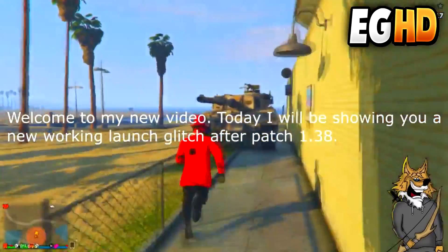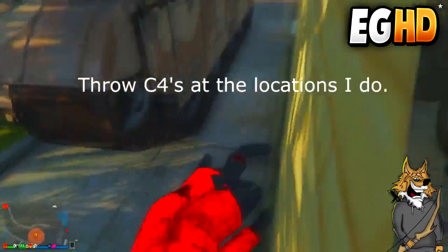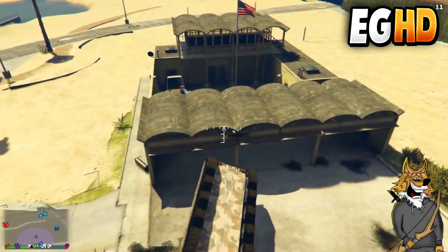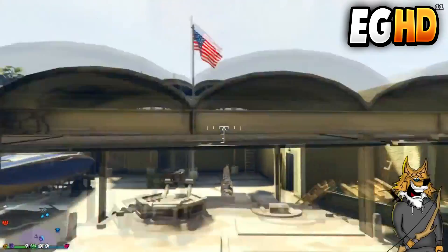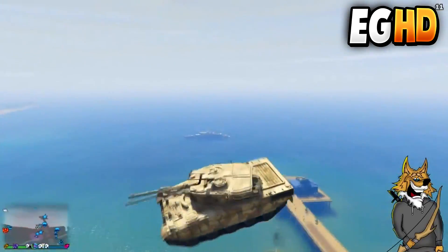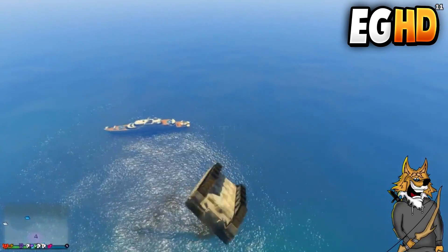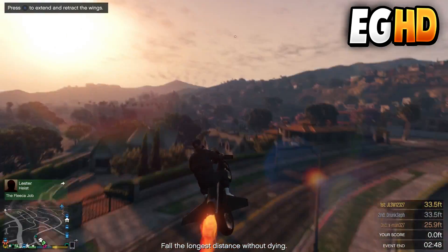For the sixth glitch I'll show you a cool launch glitch using the rhino tank. Blow up the door at the beach location I show in the video, then position your tank barrel the way I do and you'll launch into the air like crazy. This is a great glitch to do with friends — people will see a flying tank in the air, and it's pretty cool.